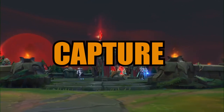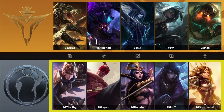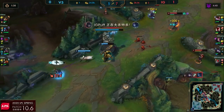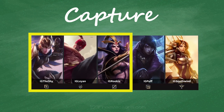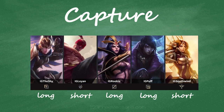The second team composition we will discuss is a capture comp. Capture comps want to pick people off one by one to outnumber the enemy when sieging or during team fights, and ultimately get advantages on the map. Characteristic traits of capture comps are single target crowd control, single target burst, and high mobility. Champions picked for capture comps are also often squishy. Capture comps will have a mixture of short and long range depending on what creates the best chances to catch and kill the opponent.